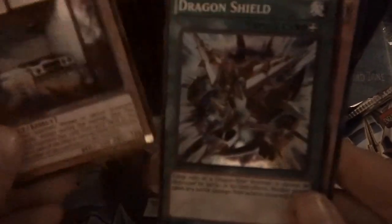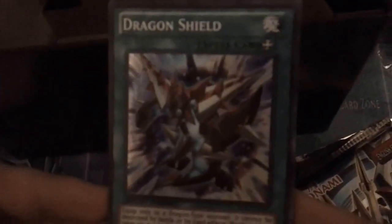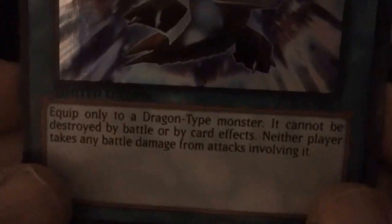So of course we have the Arch-Fiend Emperor, the First Lord of Horror, which looks awesome as an ultra, and we got a Flying C ultra, and then we got a Dragon Shield super rare, which looks pretty cool. I wouldn't have minded either getting this or the Vampire Kingdom.